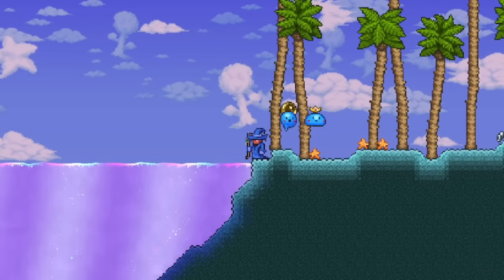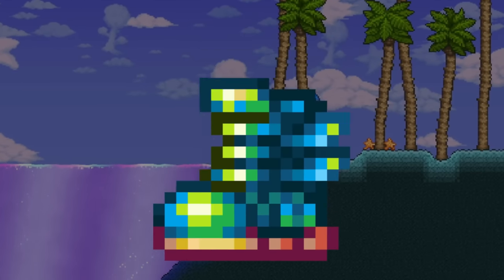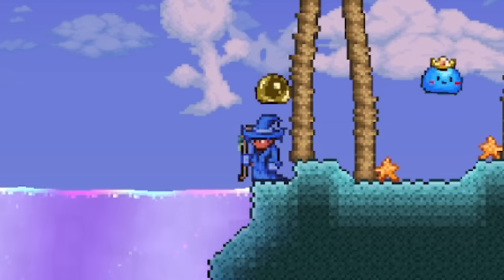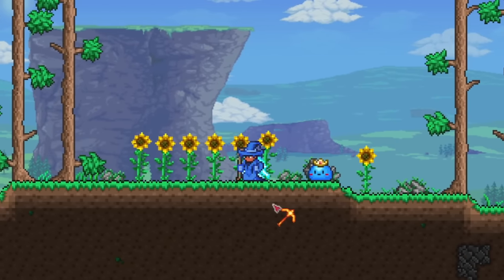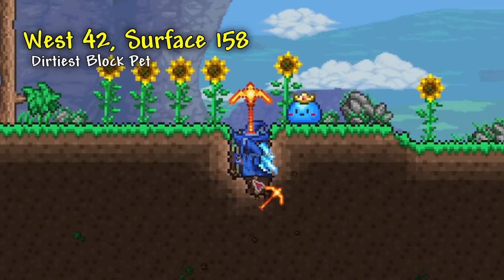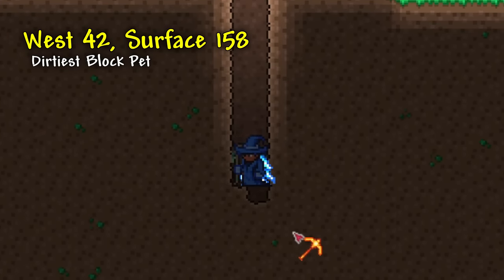Next, let's take a look at a seed that will help you get a ton of great loot, like the Terra Spark Boots, easily. Alongside it being another seed that has a pet dirt block spawn, which is what we'll be looking at first. If you make the world setup I have on screen now, once you're in the world, all you need to do is walk left until you run into a group of sunflowers, then start digging down on the second to last one, and eventually you will get a pet dirt block item.